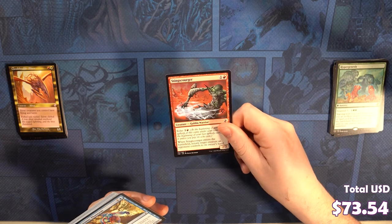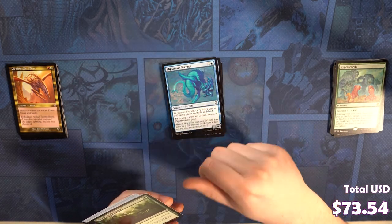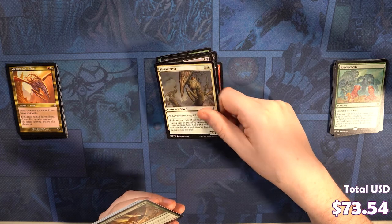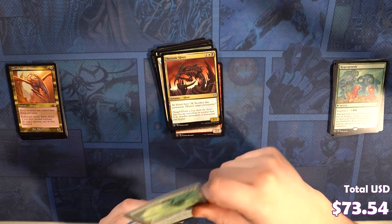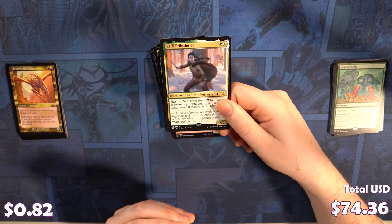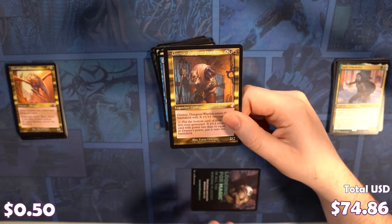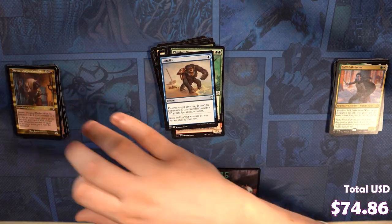Sting Scourger, Gossamer Phantasm, Slipstream Serpent, Thrill of the Hunt, Assassinate, Evilness, Wratog Trapper, Sinew Sliver, Penumbra Spider, Judge Unworthy, Necrotic Sliver, Phantom Wurm, Pongify. We got the Daughter of Sengir — Safi's Daughter — and we got Grenzo, Dungeon Warden. That's a pretty cool one that we haven't seen yet.